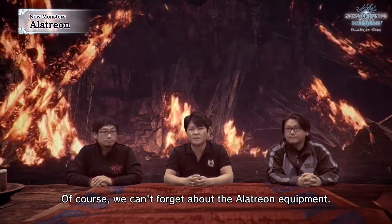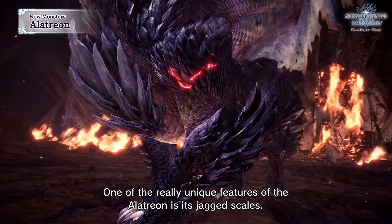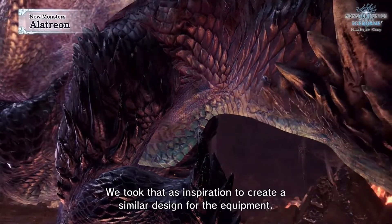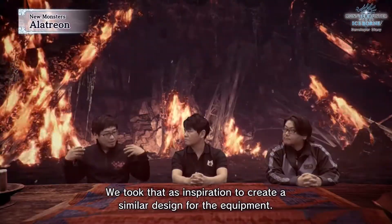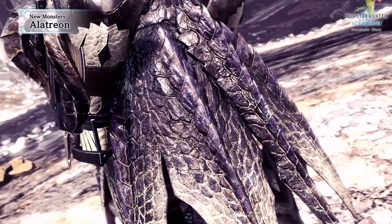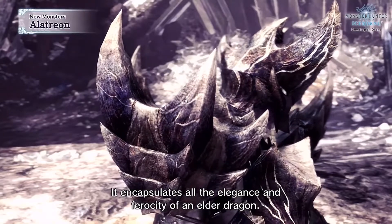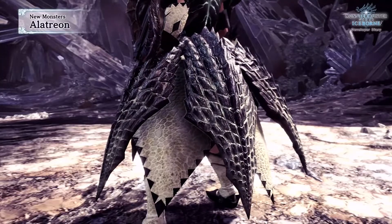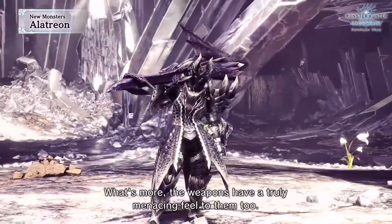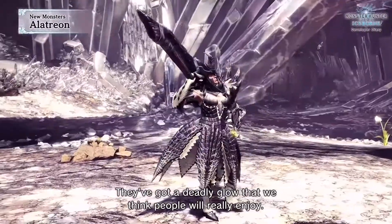I think the best course of action will be to utilize elemental attacks - with Alatreon the best thing is to just element up and go for it. A key feature of Alatreon is its jagged scales. That looks like a really nice looking dragon. It encapsulates all the elegance and ferocity of an elder dragon, with a truly menacing feel. Let us know what you think about this armor too, because I feel like it just doesn't do anything for me at all.